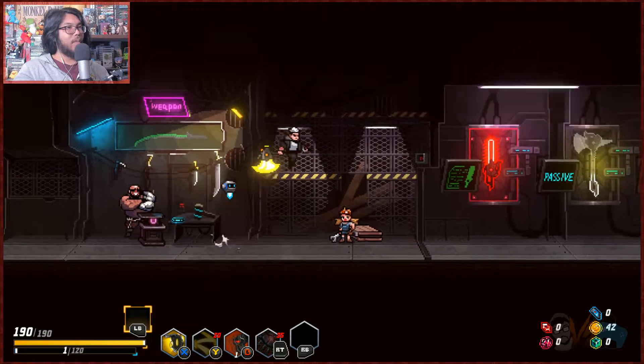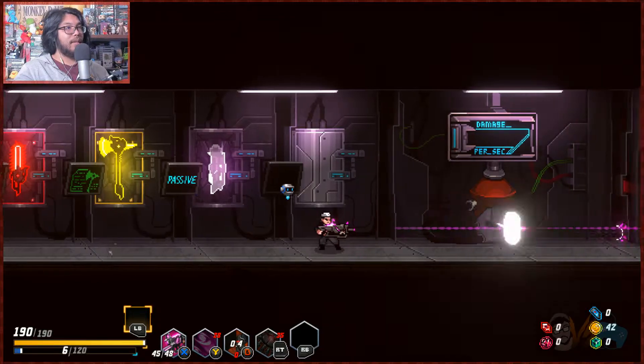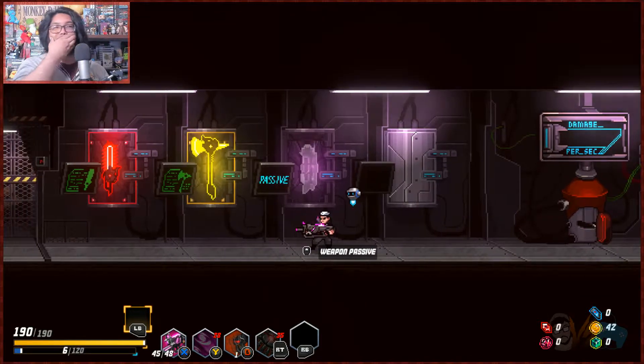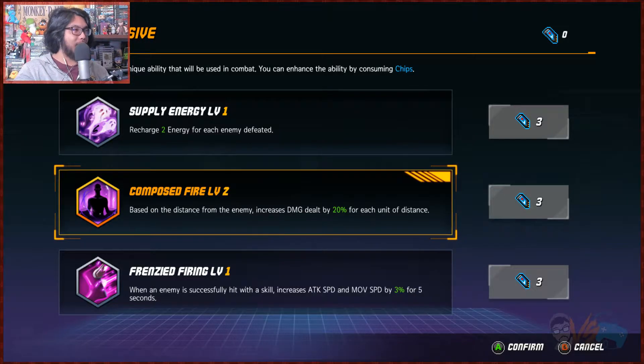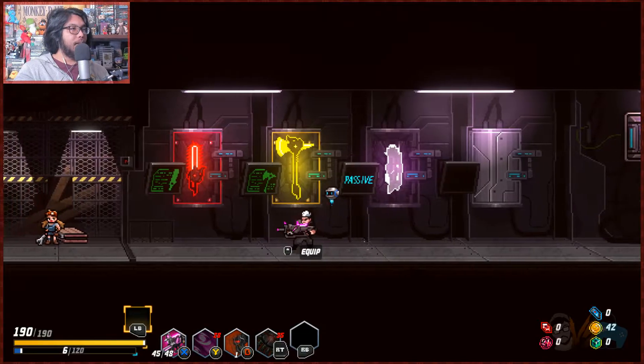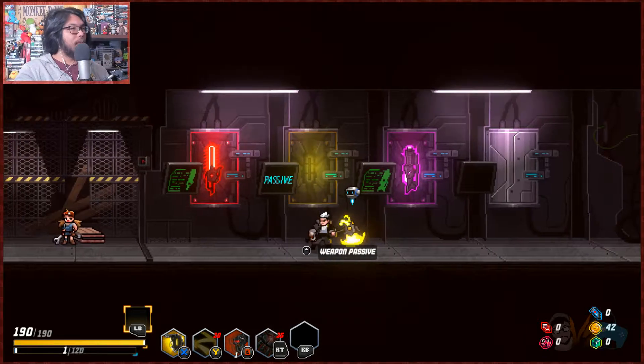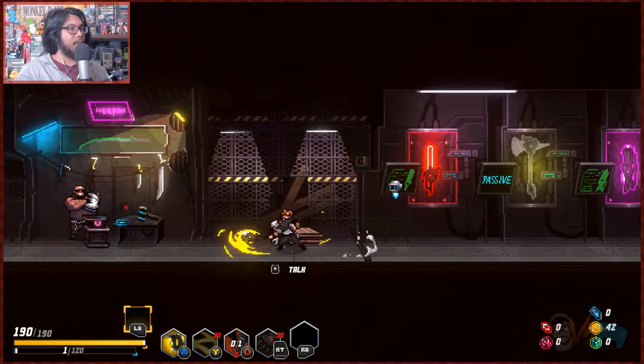So the weapon modifications — the weapon mods are probably only for the run, just like Hades. Like, you start with one of these. Because last episode we had a sniper in place of the burst shot, so it must be that way. Okay, so we'll try the axe out.